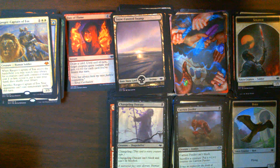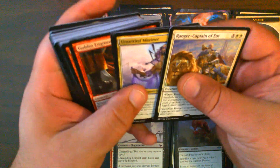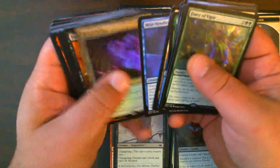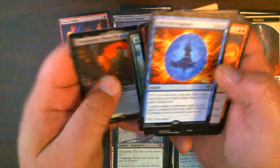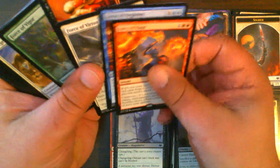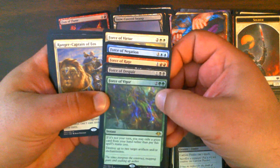So we started off hot, cooled down in the middle, and got some good stuff closer towards the end. Overall, not bad. We pulled every force in this set — Force of Vigor, Force of Despair, Force of Virtue, Force of Rage, Force of Negation. We pulled all five forces in one box!